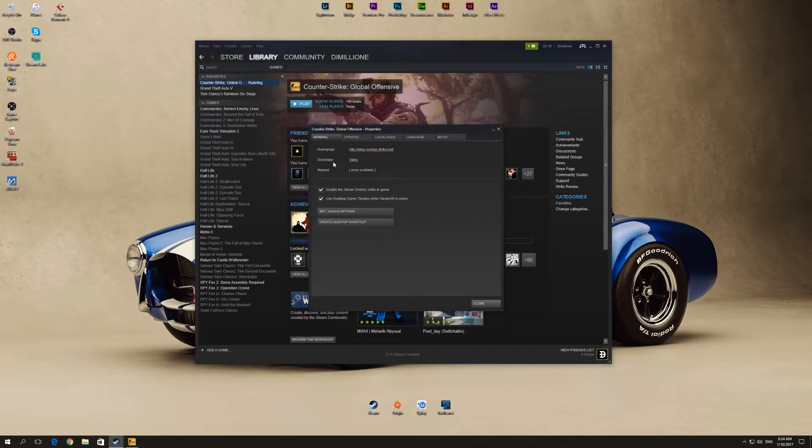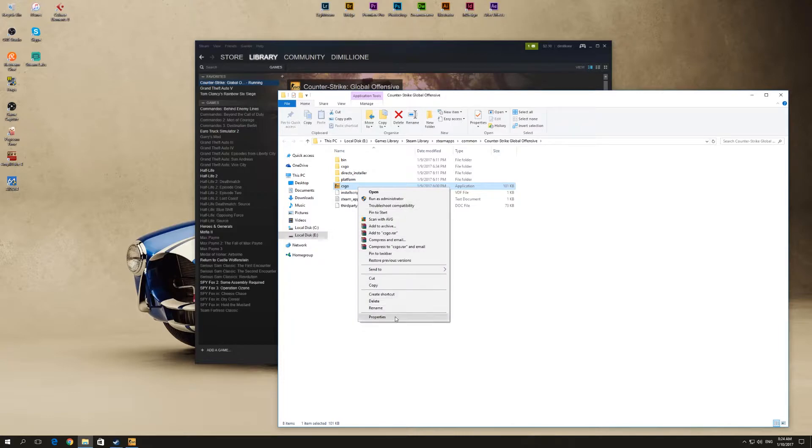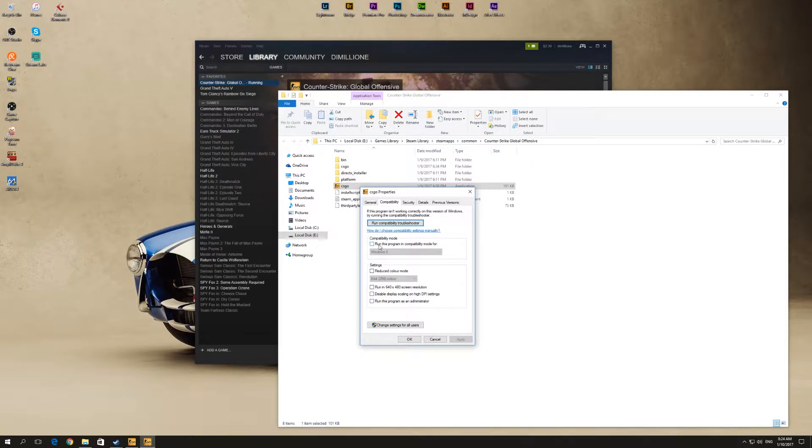Here you can see the application. Right-click on it, go to Properties, then Compatibility. In compatibility mode you can see the option 'Run this program in compatibility mode for' — choose Windows 8.